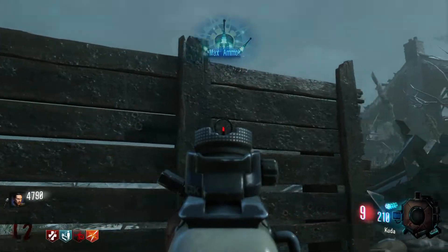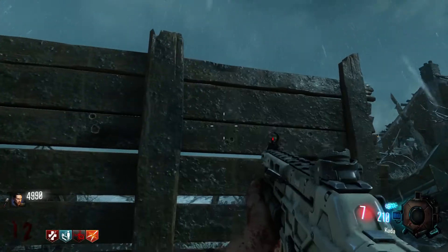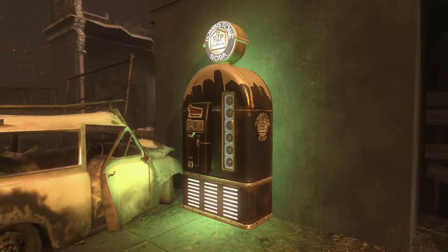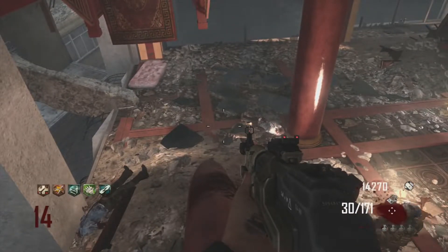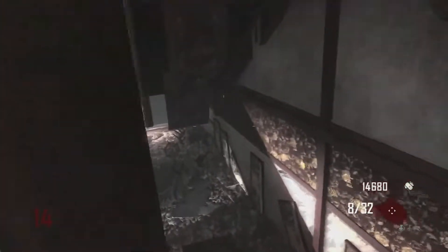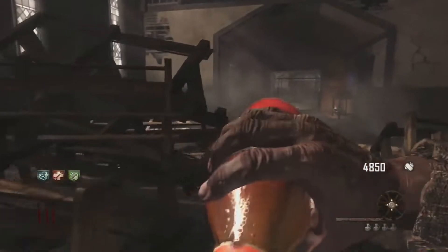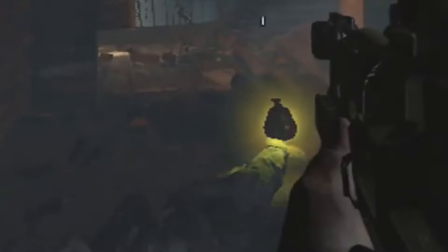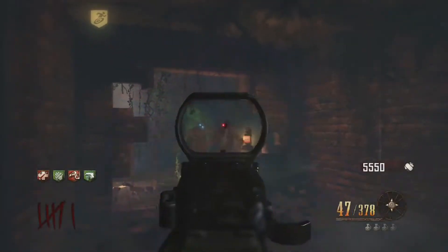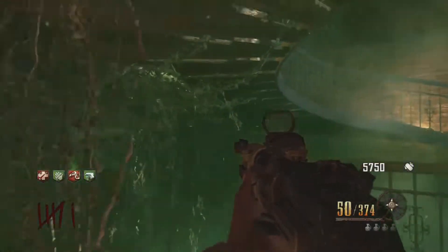Black Ops 2 then came around with some extra changes to the perk system. Double Tap now granted players two bullets for every one bullet used. Map-specific perks were also introduced, with Tombstone only being available in Transit and Town, Who's Who only being usable in Die Rise, and Vulture Aid only being usable in Buried. Although Tombstone and Who's Who didn't make players feel more powerful, they had ways to help players once they came back to life. Vulture Aid however granted players unique abilities like seeing where the mystery box is through walls, zombies dropping ammo and points, and sometimes a green mist which would hide players from zombies. These map-specific perks added a new personality behind the maps, which I really liked.